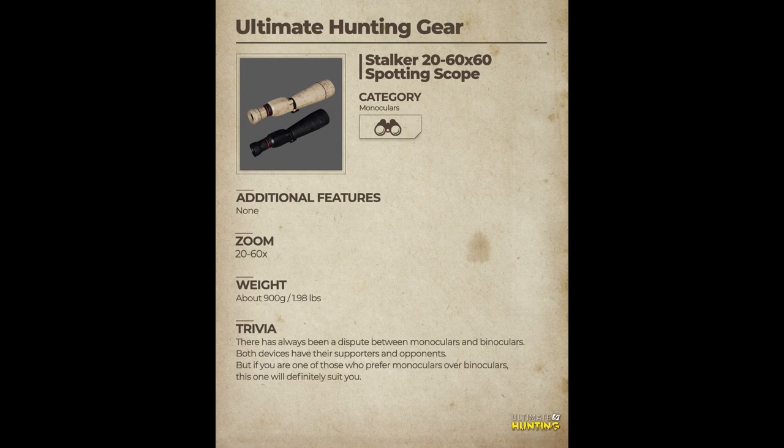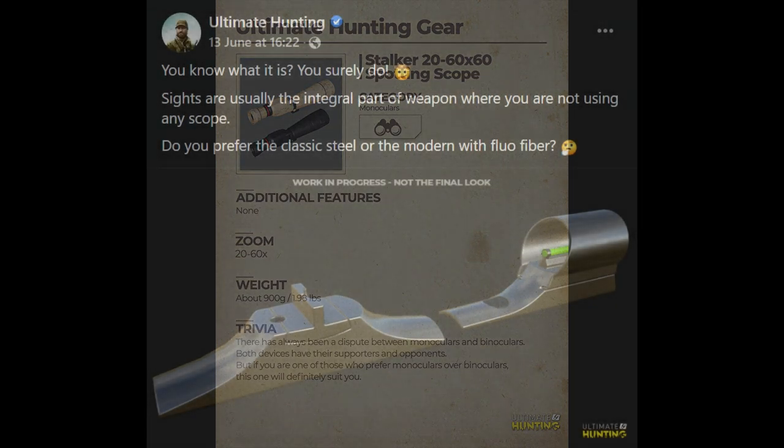Then we had this post asking: do you prefer binos or do you prefer spotting scopes? It looks like there's going to be the option to have either binoculars or spotting scopes in game. You can see there's an image of a couple of different spotting scopes, which I think is really cool. I really like my spotting scope in The Hunter Classic — it's really good for long distance spotting — so seeing this coming to Ultimate Hunting is very exciting.